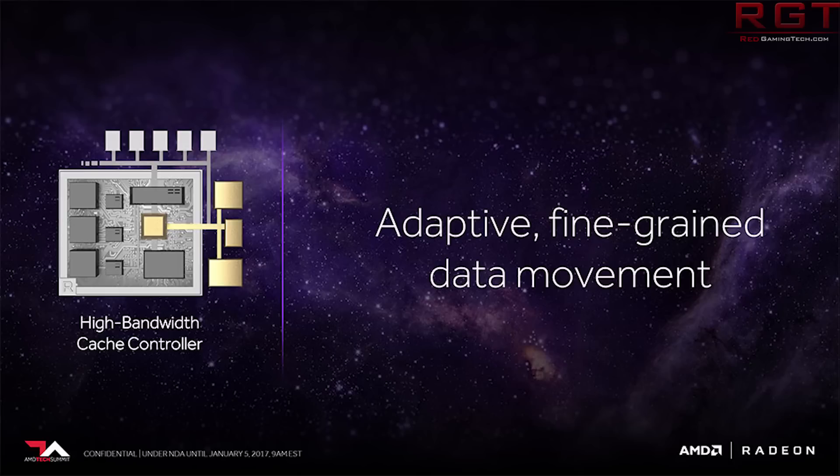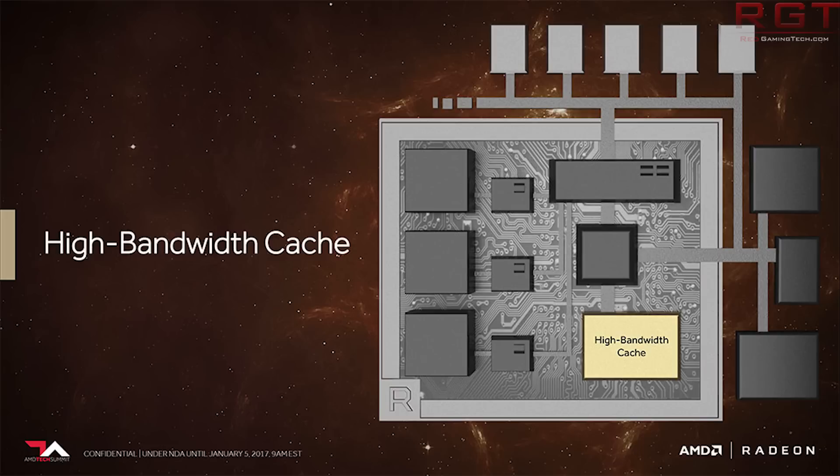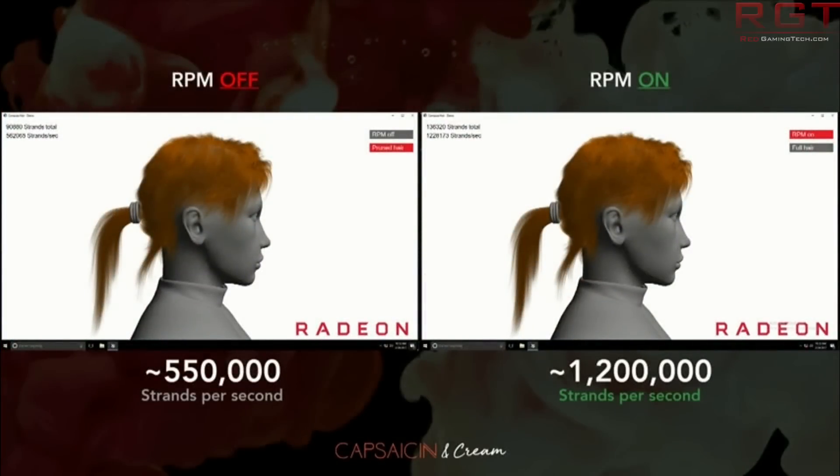RapidPack Math was another thing that was shown, and it basically doubled the strands per second. The demo was utilizing TressFX, which is AMD's solution for rendering hair, fur, grass, and other organic things. What they did with RapidPack Math is leverage the GPU's ability to pull out half-float operations at much faster rates. Rajar Kudori illustrated this by saying that if you're paying for 64 compute units — which may have been a slip of the tongue confirming 64 is the high-end Vega part — you're essentially paying for 128 if software is utilizing this technology.